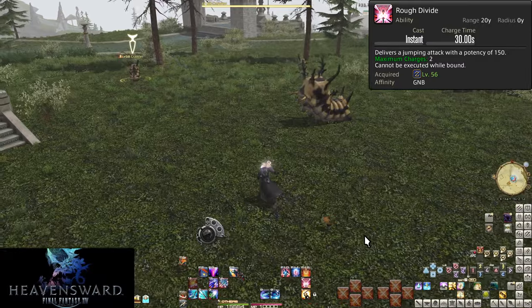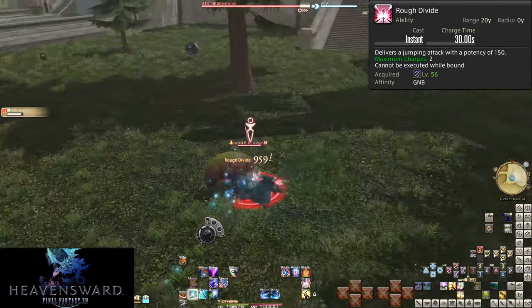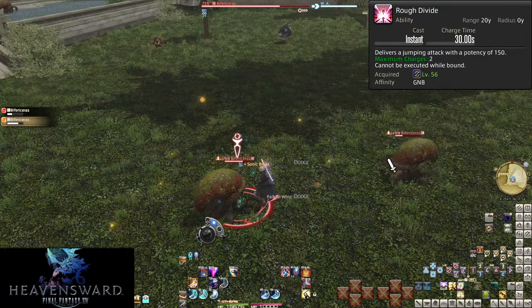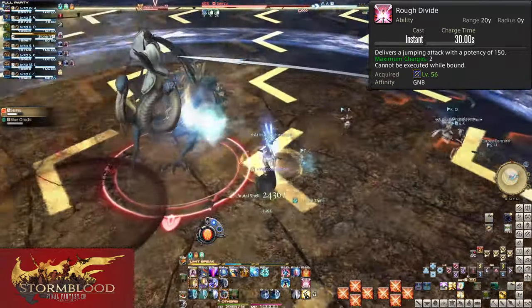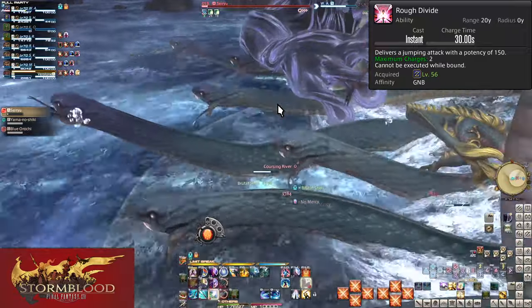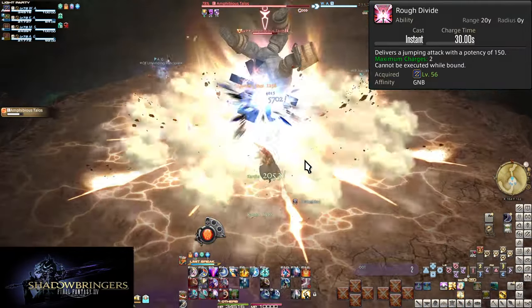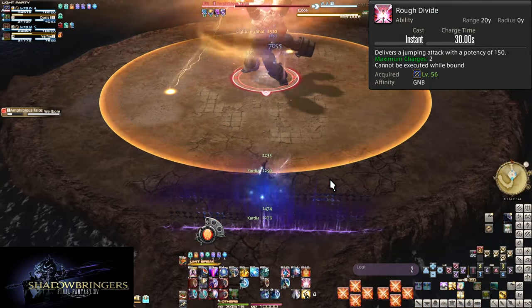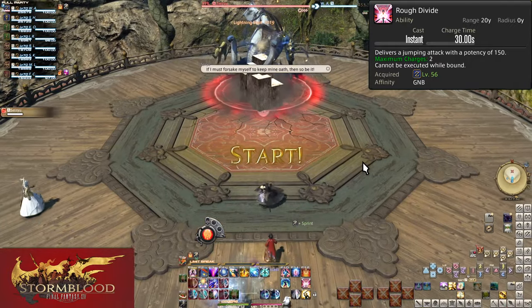Level 56, Rough Divide. This is a skill with charges — two of them, each with a 30 second charge time. In total, that's 60 seconds for getting both charges back if used immediately. Rough Divide is a 150 potency hit that works as a gap closer — you jump right up to the enemy from up to 20 yalms away. This is good for when a boss forces you to run far away to dodge mechanics: do an attack, run out of range, then Rough Divide back in. The less time you're out of range, the more damage you do and the quicker the boss dies. A gap closer also comes with the danger of pulling with it — try to avoid using Rough Divide to pull bosses, as you want them generally placed in the middle of arenas.